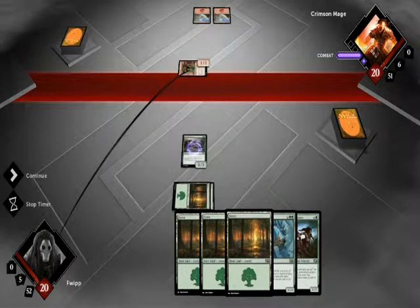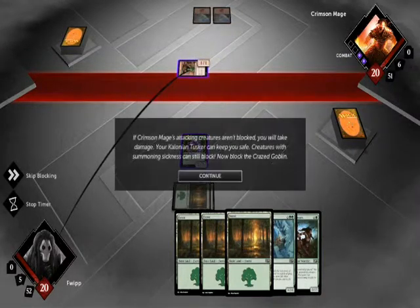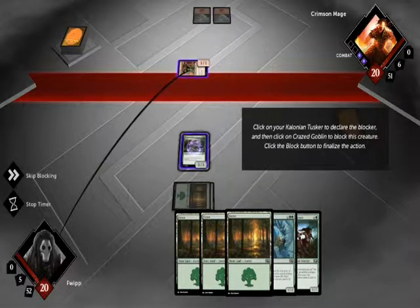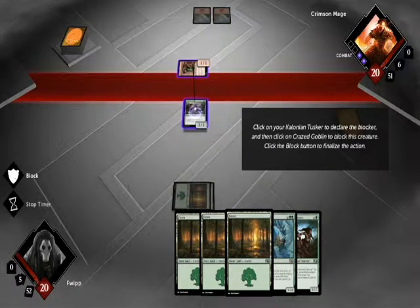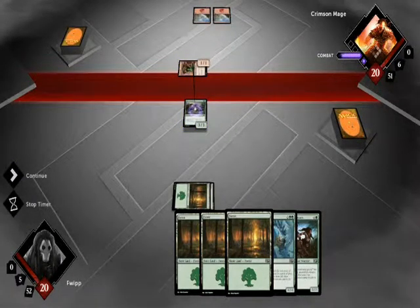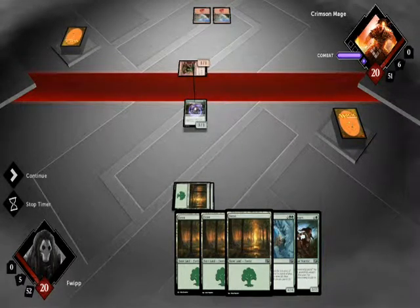This is the silliest tutorial ever. A 1-1 would never attack with me having a 3-3 untapped, with no reason, unless he's got a spell in his hand. Oh, just double-click this time — sure, that's fine. And click the block button, and continue. He's probably got a shock in his hand, that's the only reason why they showed me this.